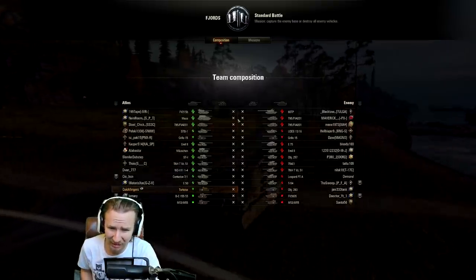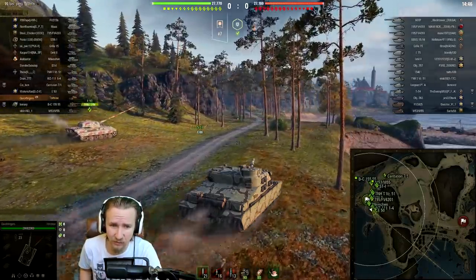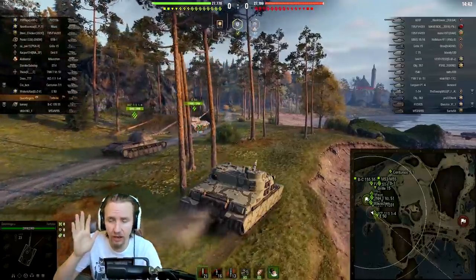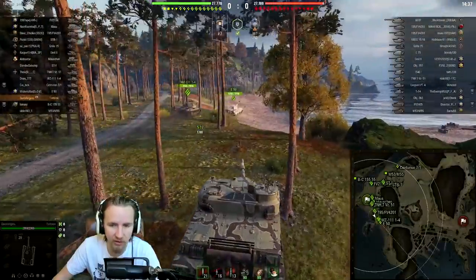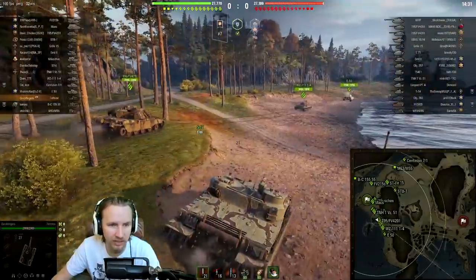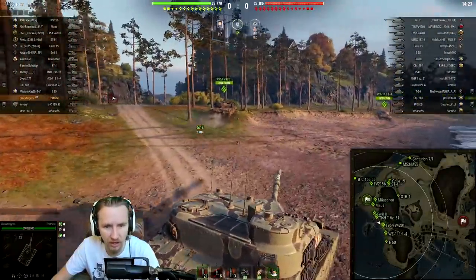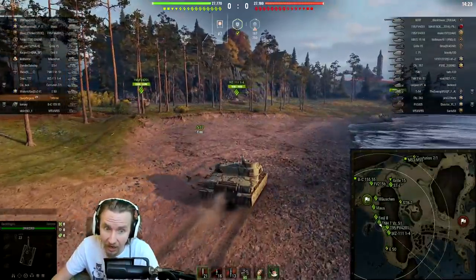This matchup is really scary — they've got two Chieftains and a 60TP, this one could be a little bit ugly. Nevertheless, we're still going to try and make our way towards the south. We do have a weak point on top of the tank which opponents will target, so I might have to set an ambush or hold back and try to get opponents to commit.